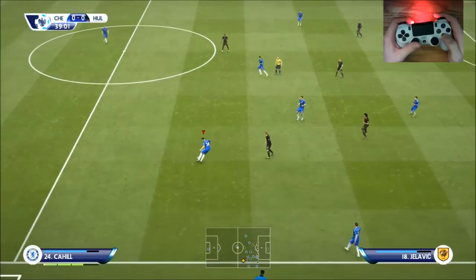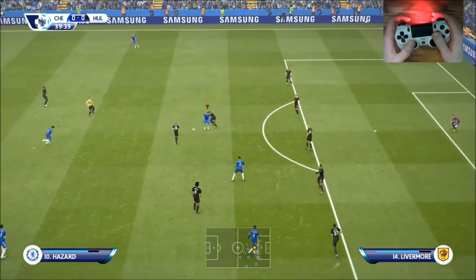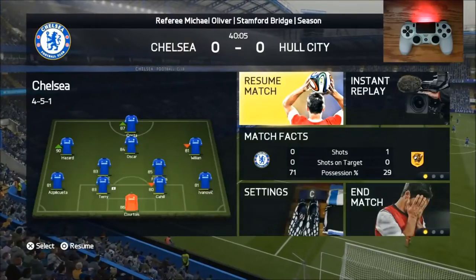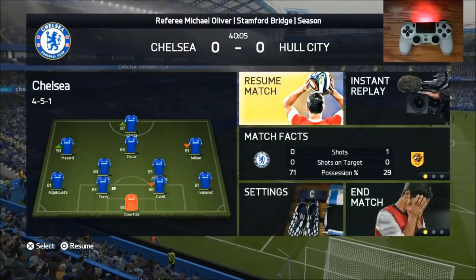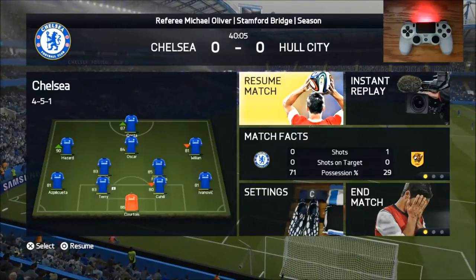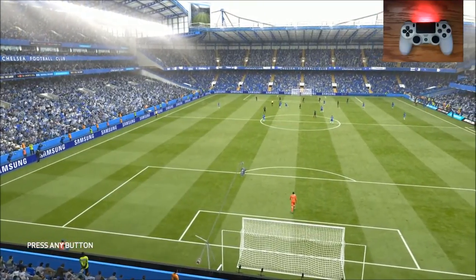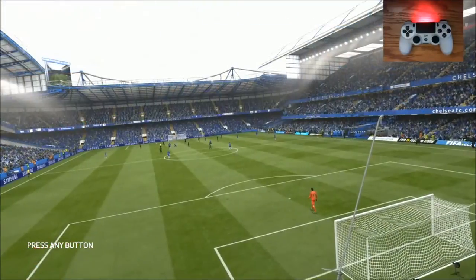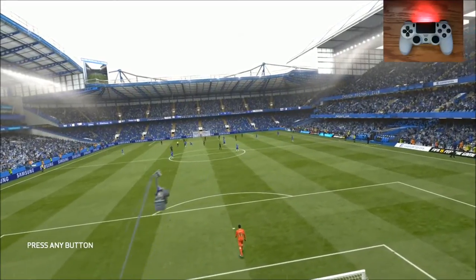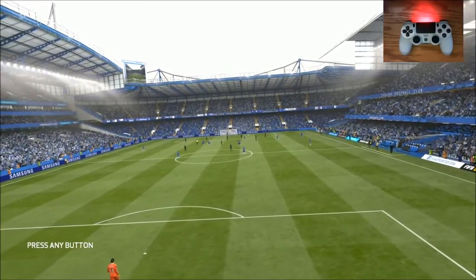Focus on utilizing the right analog stick to your advantage to get around defenders. Because when you're playing Ultimate Team or Seasons, don't try to focus on who their players are. If you watch my Ultimate Team videos, I list out their players, but after I do that I always think: how am I going to beat this? Because a lot of people, even up to Division 1, play one way only. If it works, they win; if it doesn't, they lose — all the way up to Division 1.